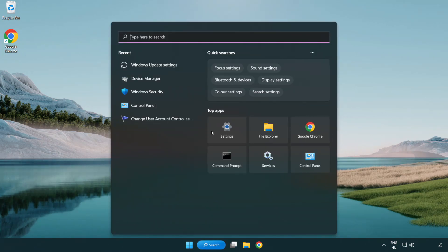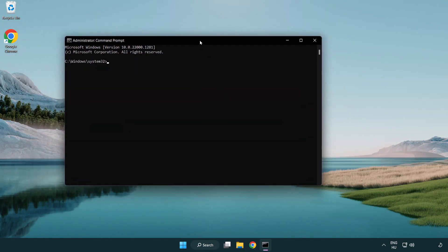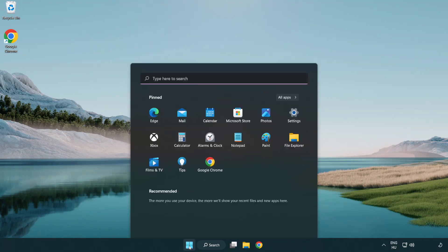Click the search bar and type CMD. Right-click Command Prompt and click Run as Administrator. Type SFC /scannow and wait. After it is completed, close the window and restart your PC.